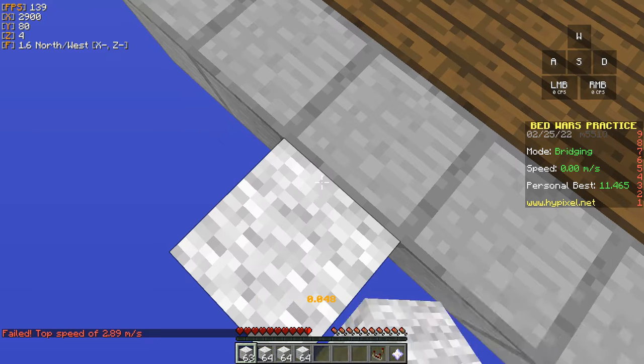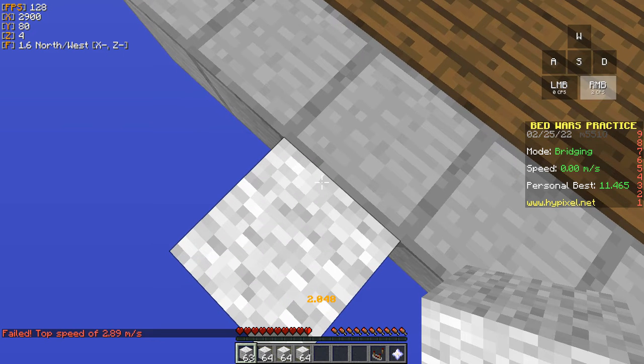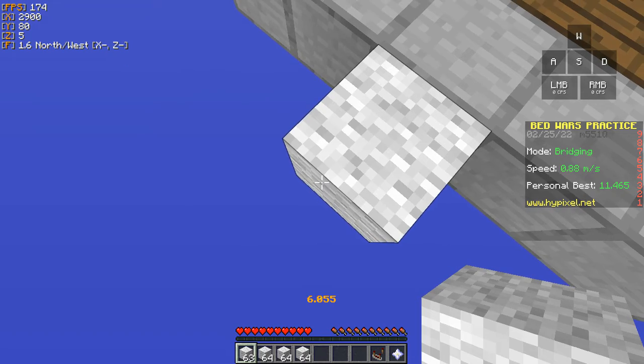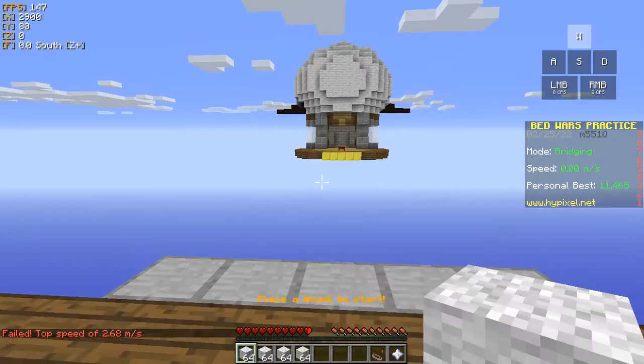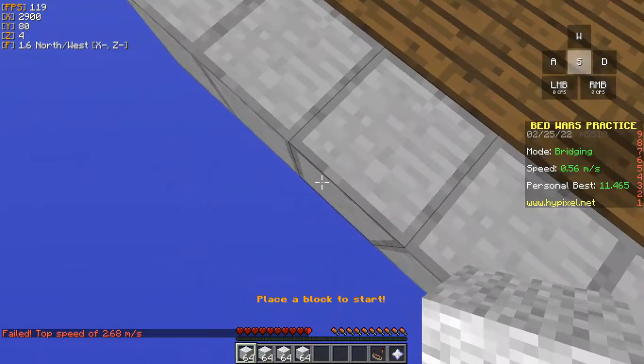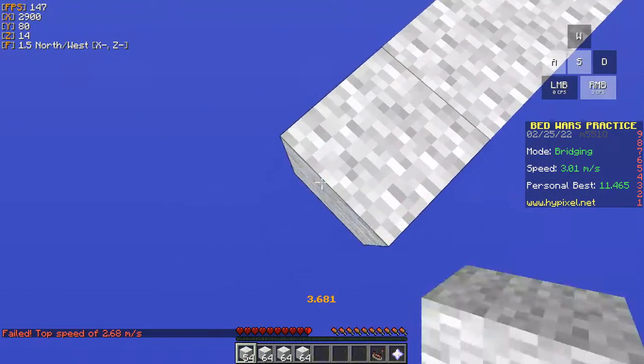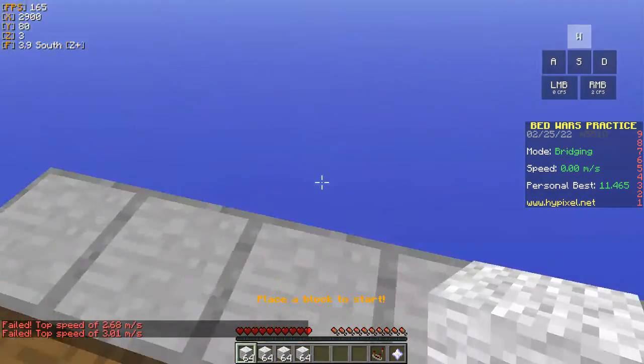You can see where I place it — it says RMB. When I do that, you'll have to shift and unshift at the same time. So you go like that, and make sure not to lose grip of your A and S keys because they're the ones keeping you on track.